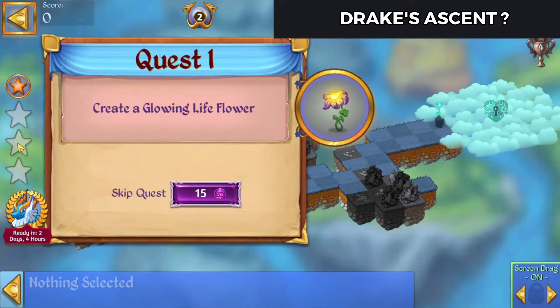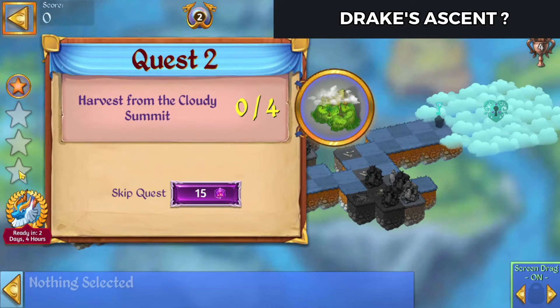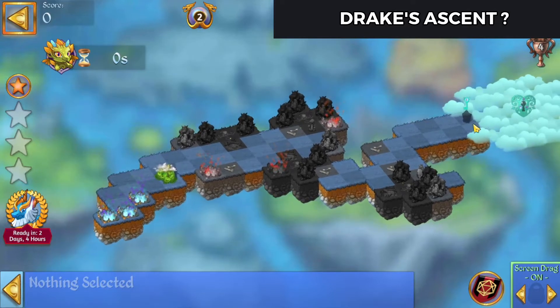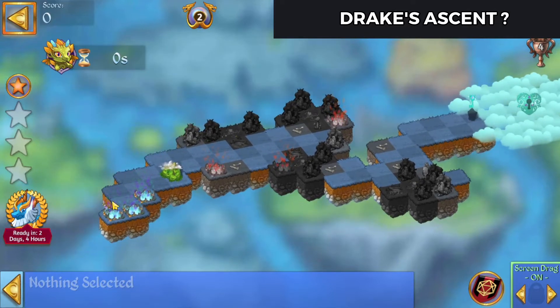Now our quests are: create a glowing life flower, harvest four times from the cloudy summit, and destroy Zomblins seven times. We're also going to need a Lost Souls Grave.